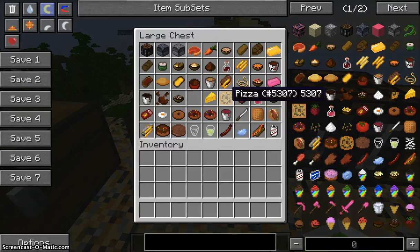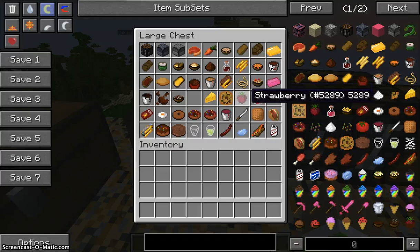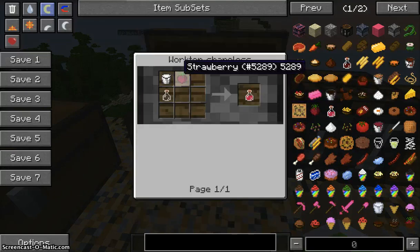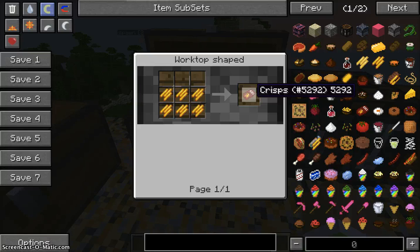Next is cheese, made with a bucket of milk. Next is pizza — you need rolled pizza dough, two cheese, cooked steak, and three tomato sauce. Next, strawberry is obtained from seeds. You can make strawberry milkshake from those. You can also make cheese pasta with three spaghetti, three cheese, and a bowl. On the side, crisps require six cooked chips.